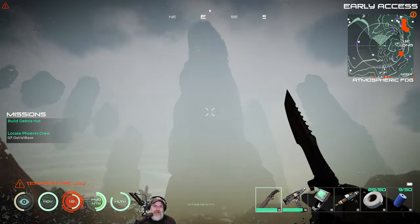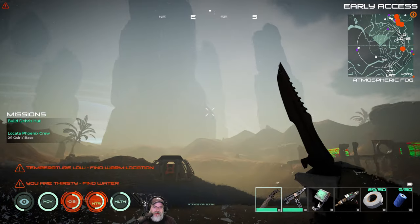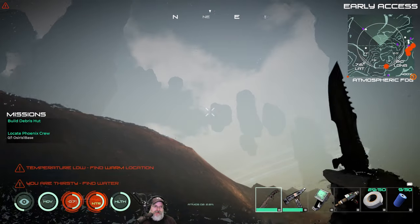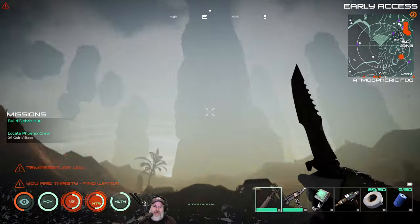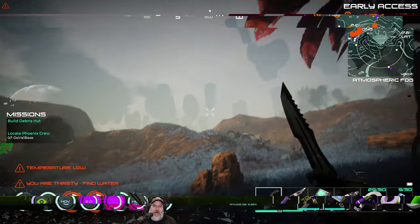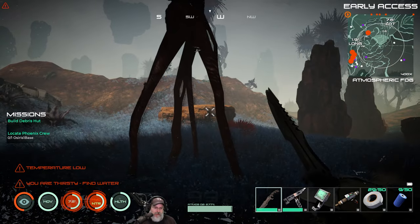I'm not entirely sure where I'm at. Those are some seriously high columns - I don't think those were on Proteus before. That's new. You guys, I don't remember a column that was that high up in the air. I just remember like the floating rocks.